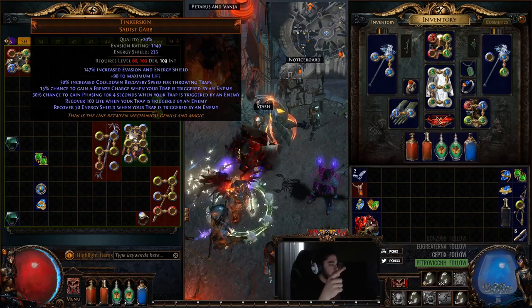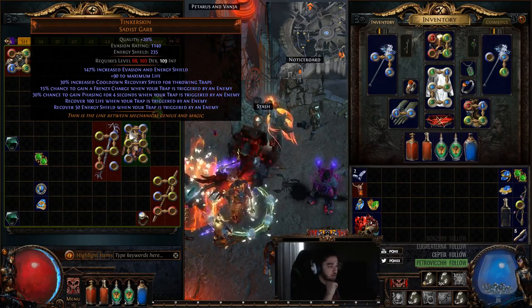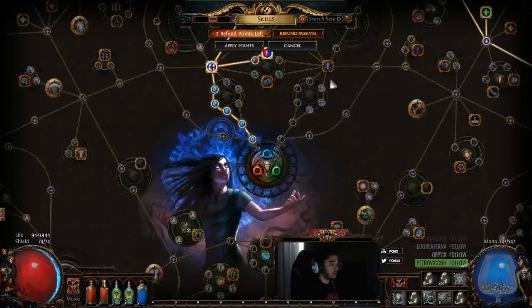Tinker Skin gives you 50 energy shield when your traps are triggered by an enemy. So what we're going to do with this character is use these unique jewels called Hair Triggers, which give trap trigger area of effect.